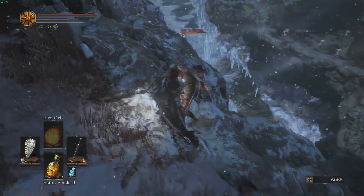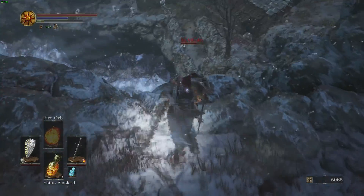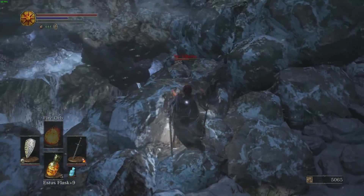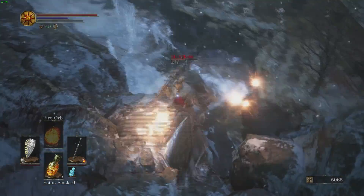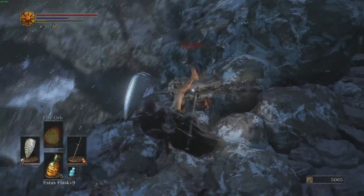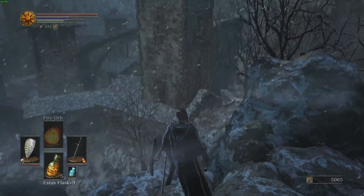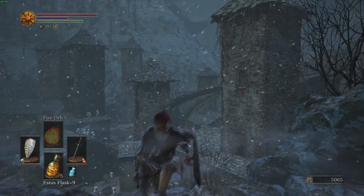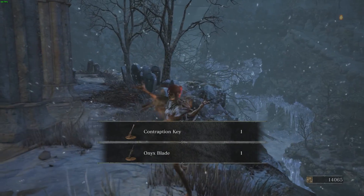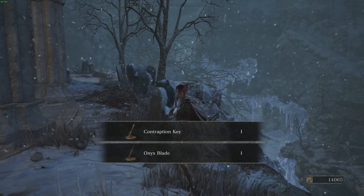Sometimes he does glitch, but if he does that, just quit the game and enter the game again and do it again — no big deal. And there you go, you've defeated Sir Vilhelm quite easily. He drops the Onyx Blade, for those of you looking for a nice greatsword that scales off of all four stats.